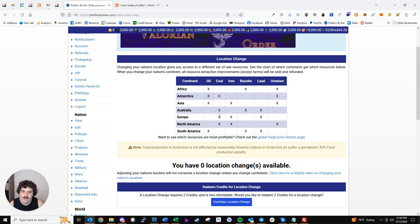Africa has oil but not coal. Asia has oil but not coal. Australia has coal but not oil. Europe has coal but not oil. North America has coal but not oil. South America has oil but not coal. And so on for the next sets of resources — it's exactly how I just described.